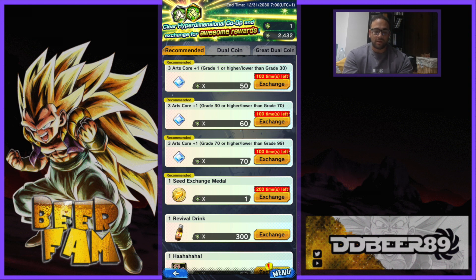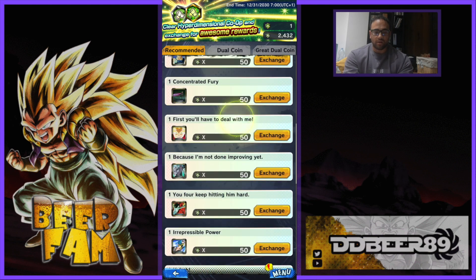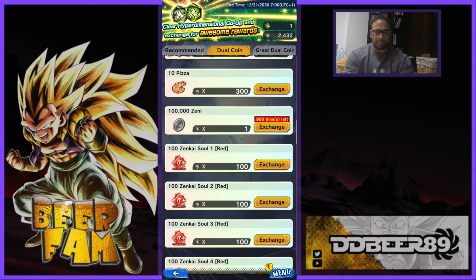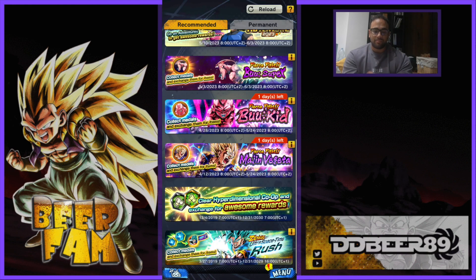You can do them 100 times on each grade — so you've got 50 medals, 60 medals, and 70 medals. You're only going to get three plus one cores, and then you've got your Seed Exchange where you can get up to 200 of those. You can use the Dual Coins but it's going to be on the main page realistically, so don't worry about that. Just do your Hyper Dimensional Co-op Battles and you'll get them.